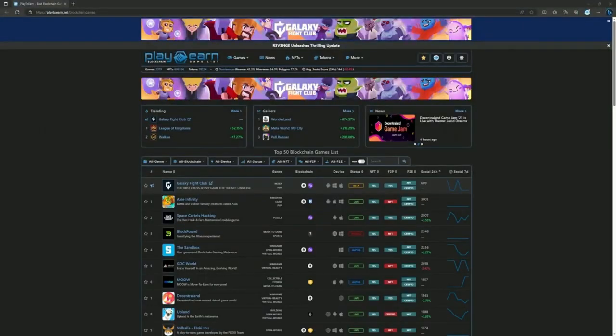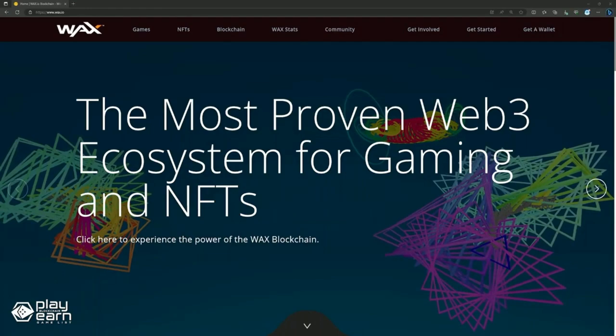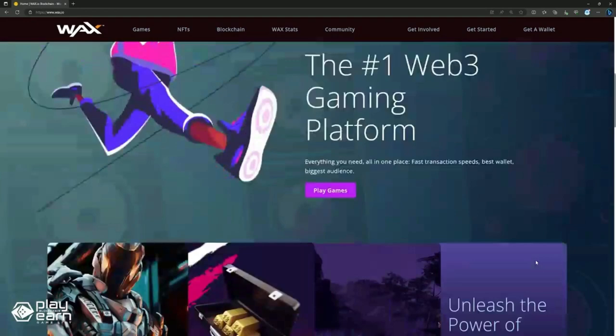Hey guys, Leno here from Play2Earn.net. In today's video, we'll be talking about the Top 5 Play2Earn games on the WAX blockchain right now. WAX stands for Worldwide Asset Exchange, and it is an environmentally friendly blockchain purpose-built for e-commerce through dApps, NFTs, gaming, virtual worlds, and unique collectibles. WAX is fully compatible with EOS 2, and it has more than 13 million WAX accounts and $23 million in daily transactions. With that many users, it is no surprise gaming projects have been building here.